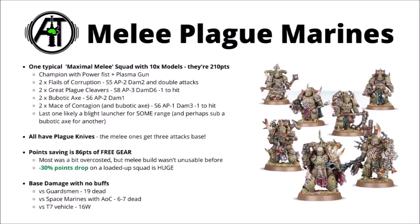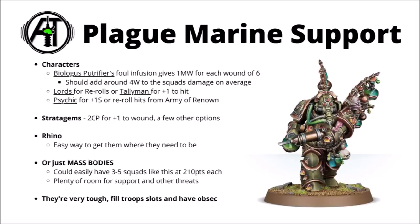Just for this base squad, you'll kill around about 19 Guardsmen, around about 6 or 7 dead Space Marines with Armour of Contempt, or around 16 wounds to a Toughness 7 vehicle. It's pretty generalist — there's not going to be all that much that's going to be able to laugh off the damage. You can also amp this up with all sorts of other things. The Biologous Putrefier's Foul Infusion gives them mortal wounds on 6s, adding around about 4 wounds to the squad on average. Nearby Lords could give them rerolls to hit, or the Tallyman gives plus 1 to hit, or the Arch Contaminator traits could give them wound rerolls. They could get plus 1 strength from Psychic, or reroll hits from Army of Renown, and they have easy access melee stratagems such as 2 CP for plus 1 to wound.